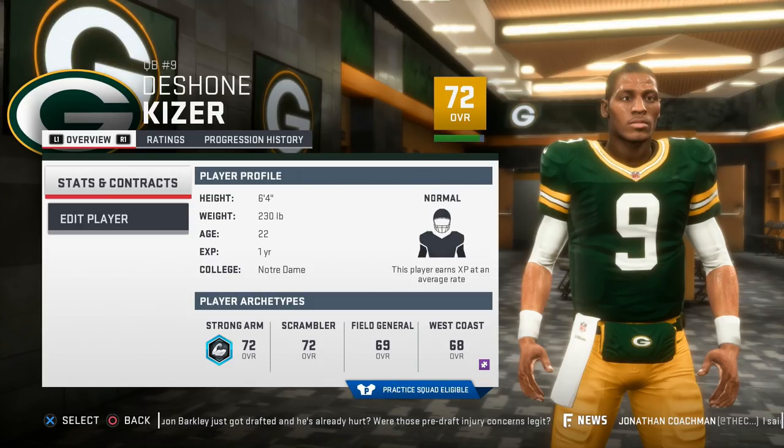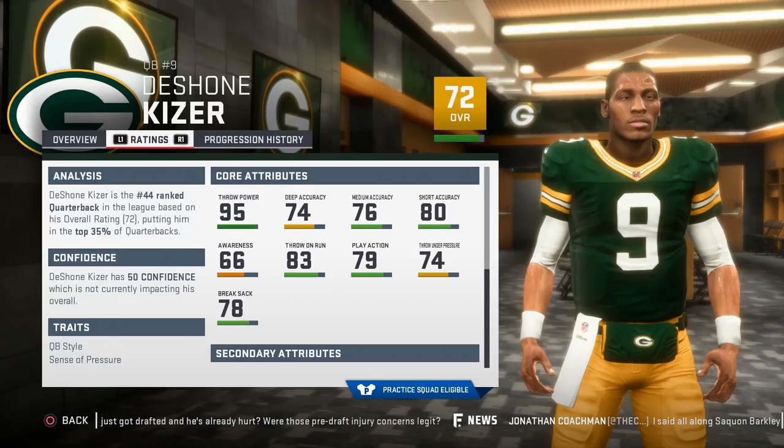Excluding the big arm, Kizer isn't really terrible in any category, as everything hovers around average, making him a solid, well-rounded guy to use. In fantasy drafts, if you're drafting a QB kind of late, I would definitely take Kizer and not look back. And considering the team he's on in real life, I would definitely target him because he's a multi-year starter for me.